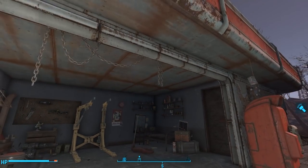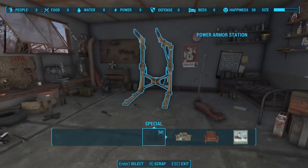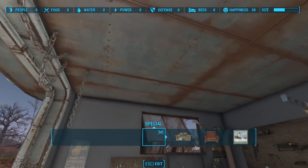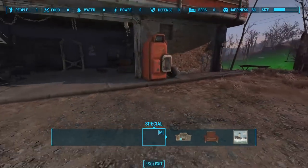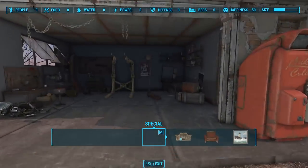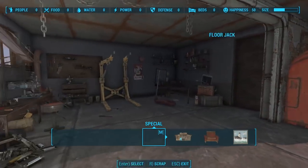It is short on lighting, but this is part of your Red Rocket truck stop settlement, so you can wire any bit of electricity up in here that you want. A wonderful little addition to everyone's favorite garage, the Red Rocket truck stop. Thank you very much, Shaggy.